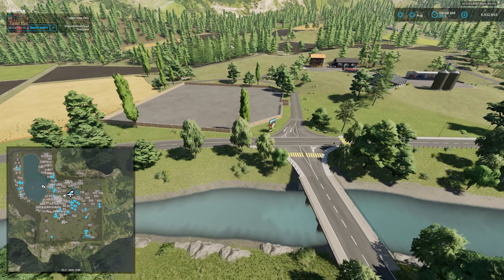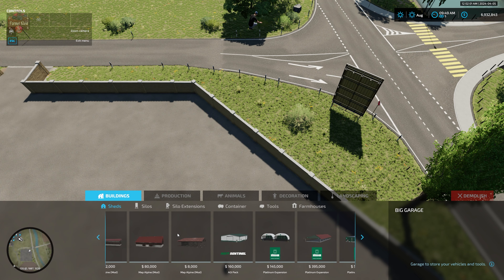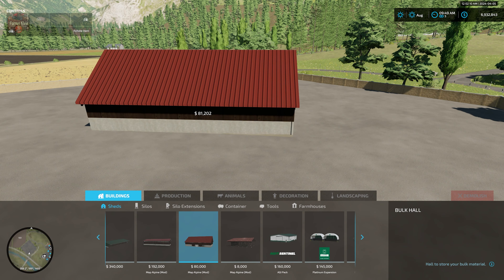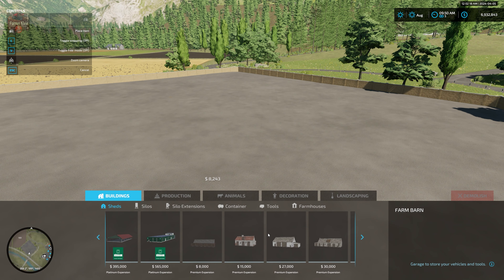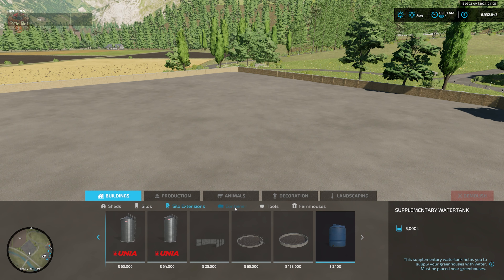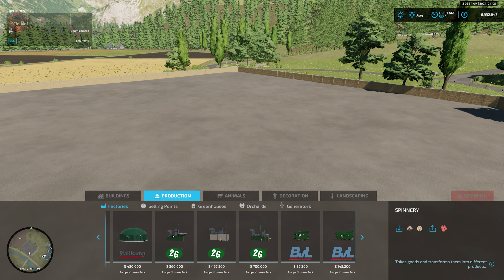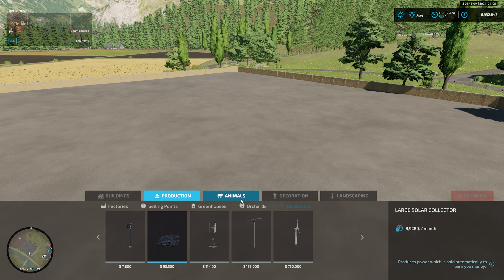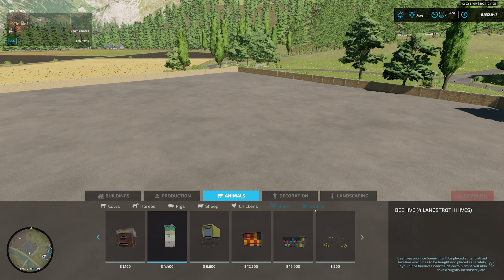The map description mentioned lots of placeables, so I wanted to know: are these placeables part of the map itself or from the required mods? We do have some customized buildings listed as part of the map — this one can only rotate on a 90-degree axis. Of course we're also going to have several that are part of the various required mods. Looking at productions in the build menu, it's mostly base game and DLC stuff, but a few are also tied to those required mods. The vast majority of the placeables the description talked about came from the required mods.